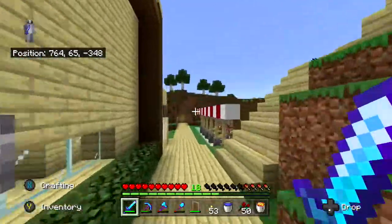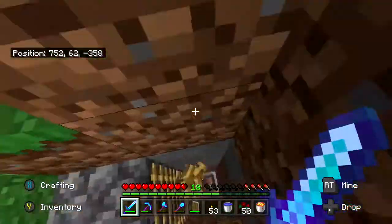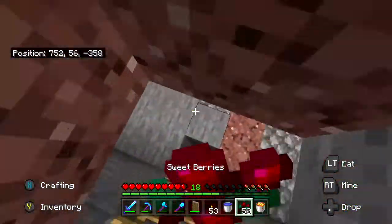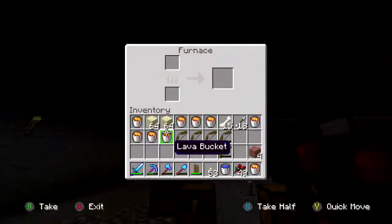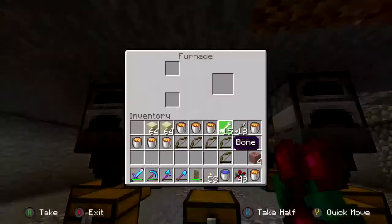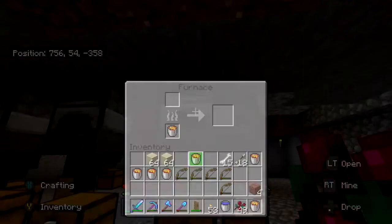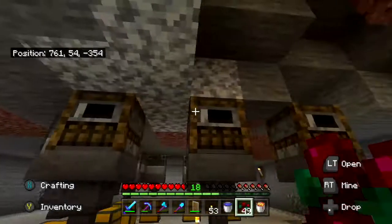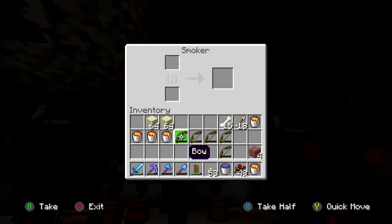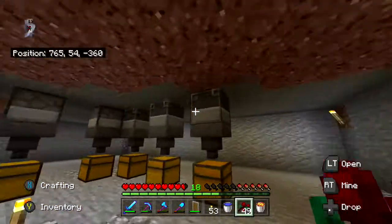I didn't use hero of the village very wisely. We can always activate another raid whenever we need to get stuff. We're going to pop a bucket of lava in every single one of these — the smokers, the blast furnaces, and the regular furnaces too. They're all going to have lava buckets inside them.